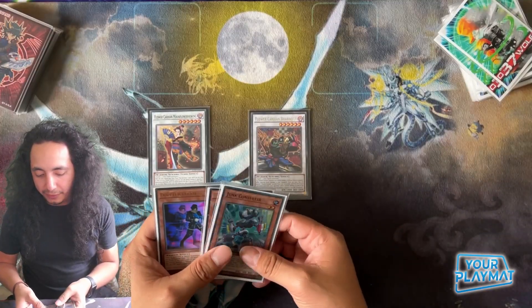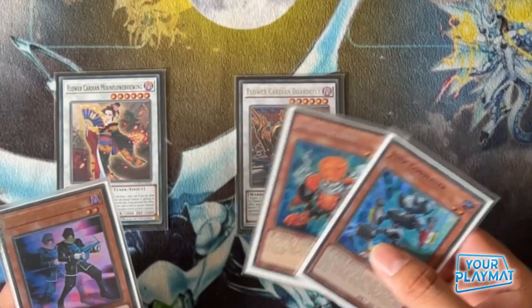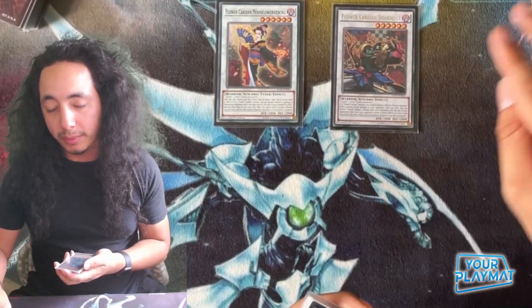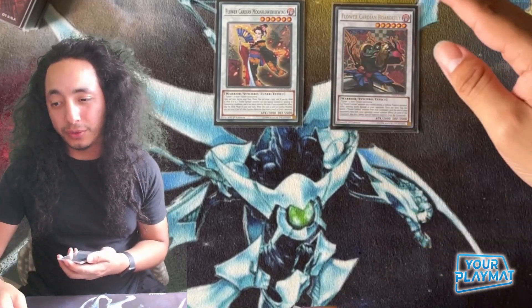I'm going to be showing us how to do that now in two different ways: the Doppel route and the Converter route. So you can be certain that if you open up with either combination - whether it be this or this - you can still get to these guys and still have a decent amount of interaction on top of draw power to hold them off and then finish off or capitalize the following turn. Junk Doppel, right.